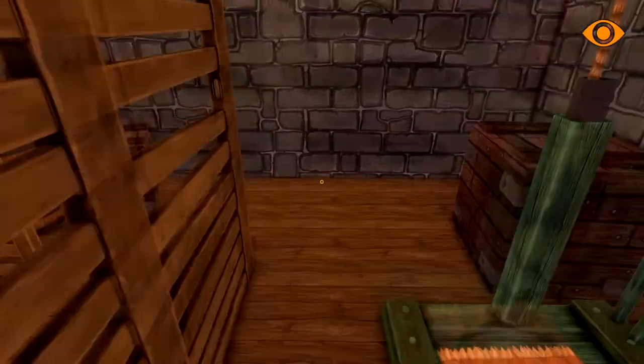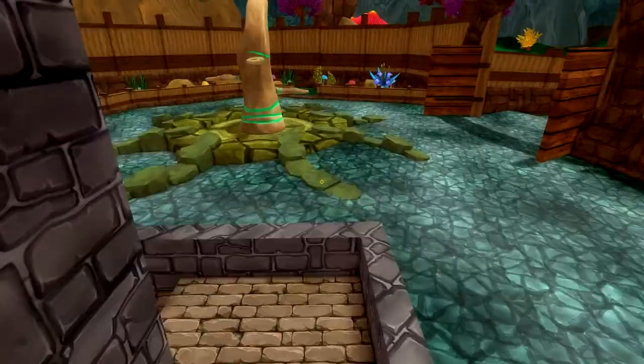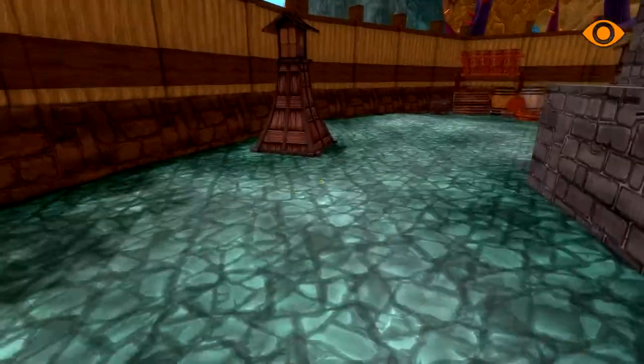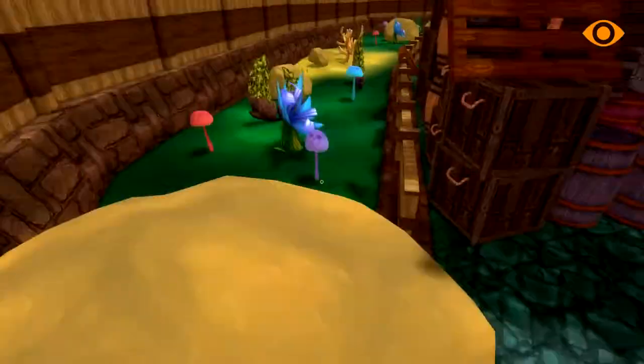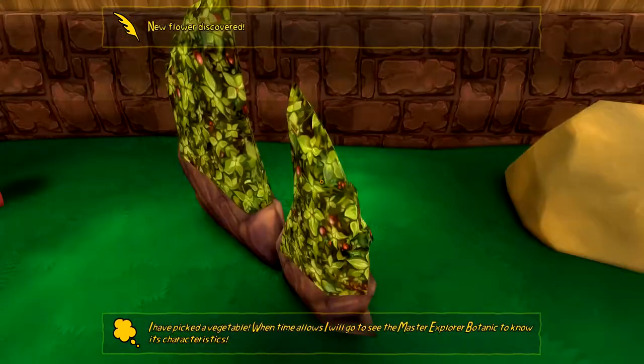I know I'm going through things a little fast this time, but we've been through it before and we want to see all the new stuff. We need to go to the Catrographic Tower, but let's loot some plants here. There we go - new flower discovered!